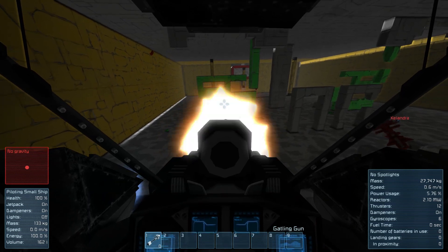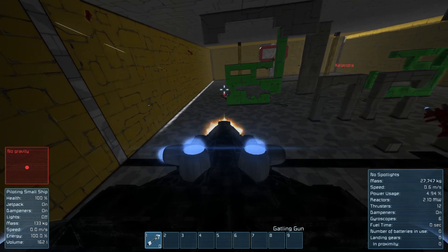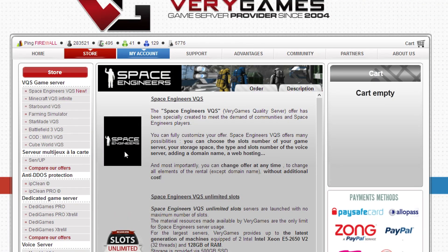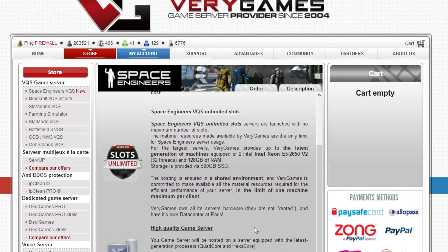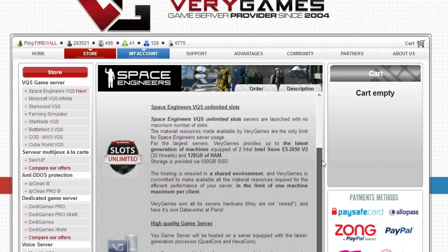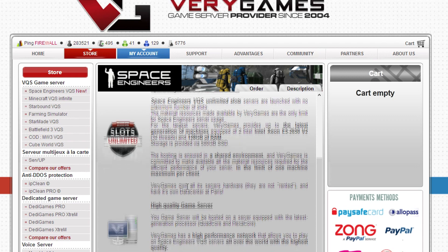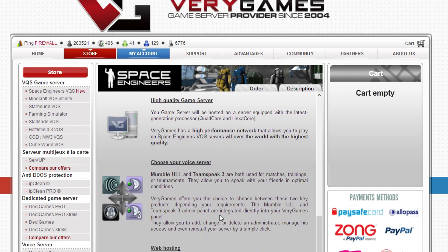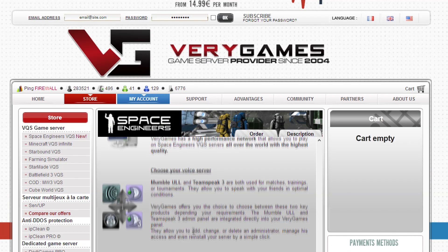Very Games supports a whole range of games. Specifically for Space Engineers, they told me the servers are very fast — running Intel Xeon E5-2650 v2 processors with 128 gigabytes of RAM. That's great because a lot of servers limit your RAM, and procedurally generated games need a lot of it. It's also SSD-powered with a 500 gigabyte drive, which is really cool.